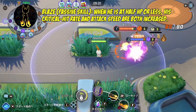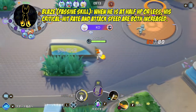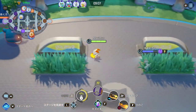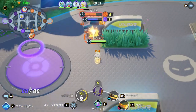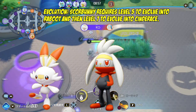His passive skill is called Blaze. When he's at half HP or less, his critical hit rate and attack speed are both increased. When the Pokemon uses a move, the next basic attack also becomes a boosted attack. So don't be afraid when you're at low HP going toe-to-toe — you could crit and deal boosted damage.